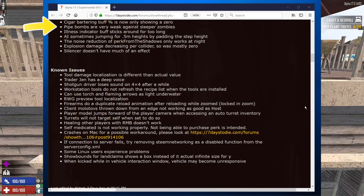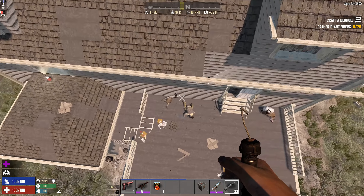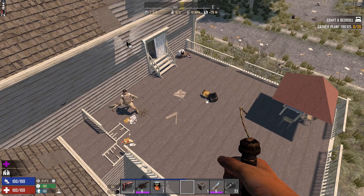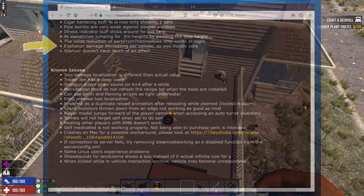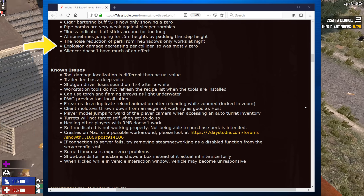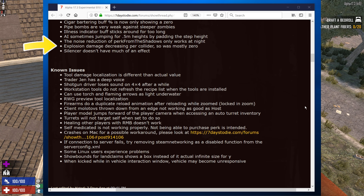They mentioned pipe bombs were really weak against sleeper zombies. Testing it — it killed one, probably around 100-125 damage. That's good because you'd use explosives and they wouldn't really do much against zombies. The patch also mentions explosion damage decreasing per collider — previously a zombie's leg might take some damage but the body and head didn't, or the arm took damage and the body didn't. So the first collider hit was absorbing everything.